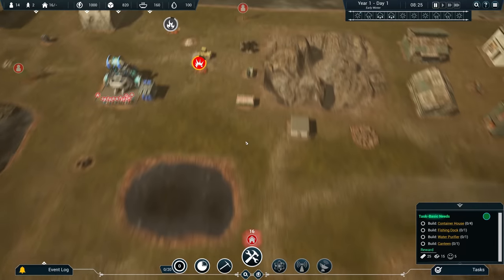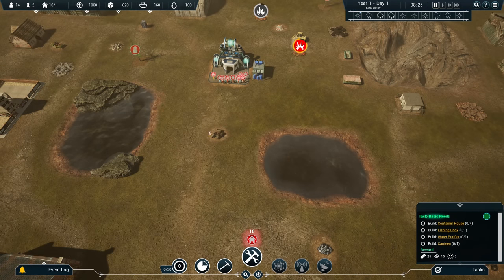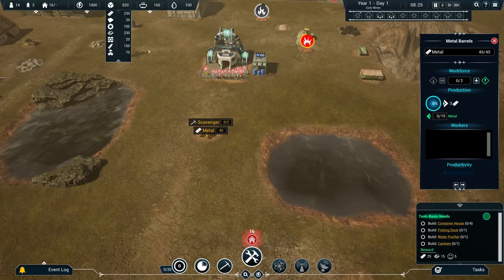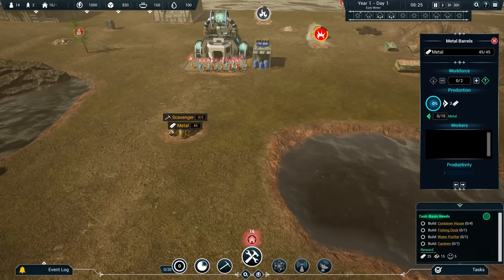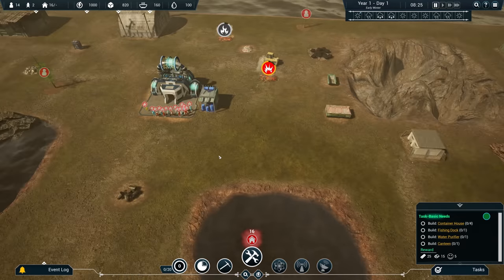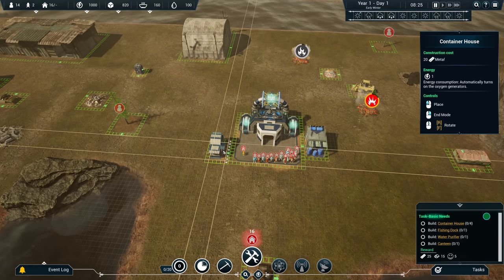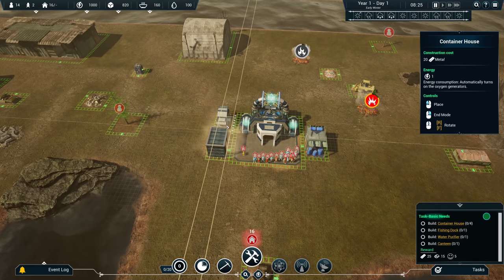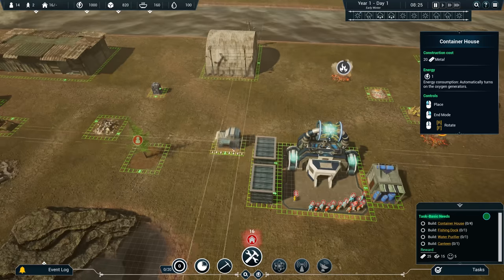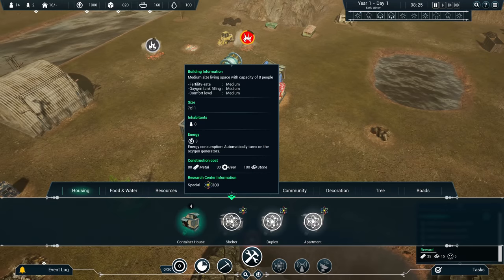We can have a look at the map here real quick. It is a wasteland, obviously. We get some lakes and we've got some stuff here that we can scavenge. We have a few materials right now: some metal, some gear, some bricks that we can use for first buildings. And we can also use these piles here to scavenge materials like Kevlar, stone, and gear. Let's start by building some houses for my people — container houses. We can rotate as well and place them in a block with a bit of distance between each other.